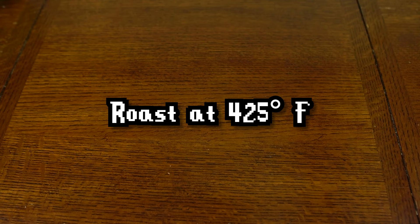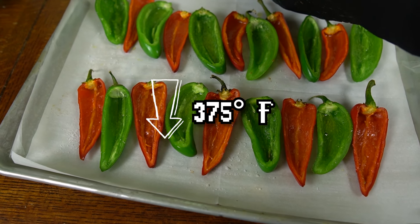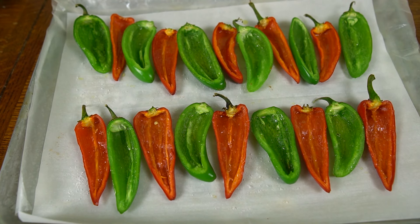Take the peppers and roast them in the oven until they are just about to become tender, about five minutes. Give the peppers a little time to cool just slightly and reduce the oven temperature to 375 degrees Fahrenheit. We'll be using it again later.